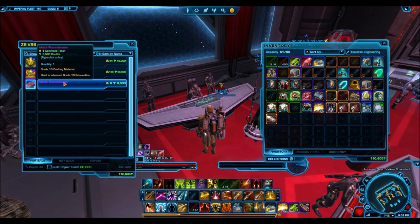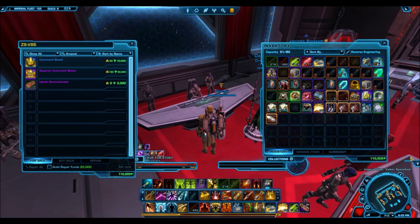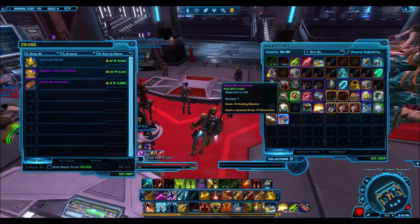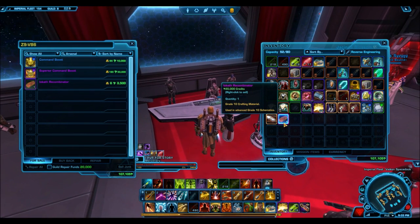If you go to this vendor here, the intended thing that Bioware kind of expects you to do is buy command boosts with them. However, there is another crafting material that was added here recently. This one is really cheap — it only costs you 3,500 raw credits and 6 command tokens. You can buy as many as you want. And you can sell that straight back to the vendor for 25,000 credits, but obviously you're not going to want to do that. You're going to want to run over to the GTN and sell it there.